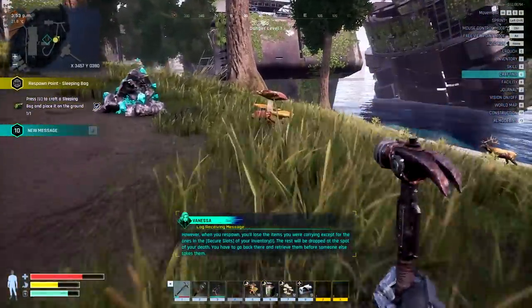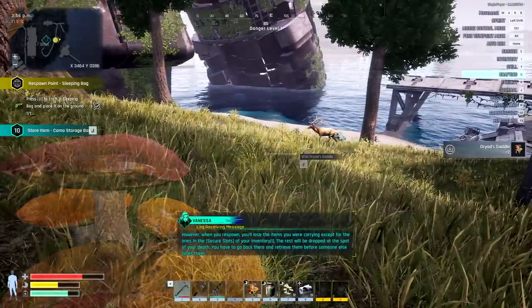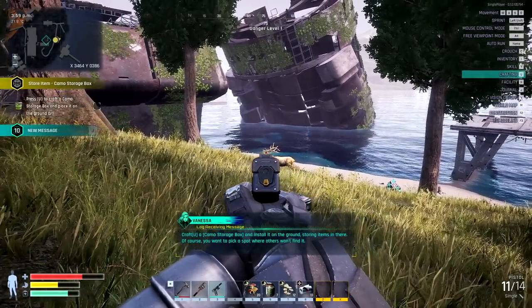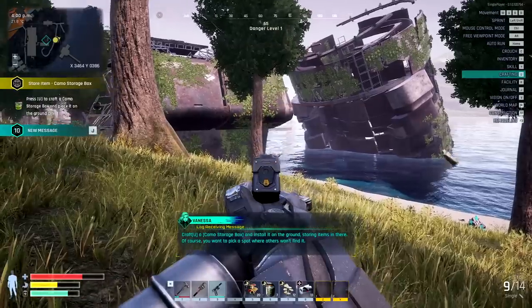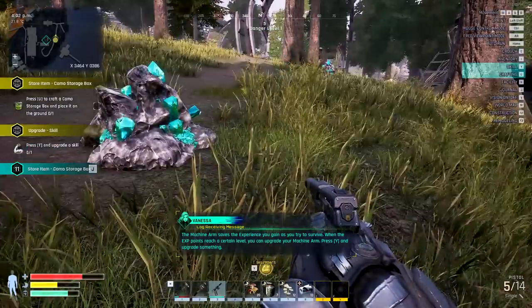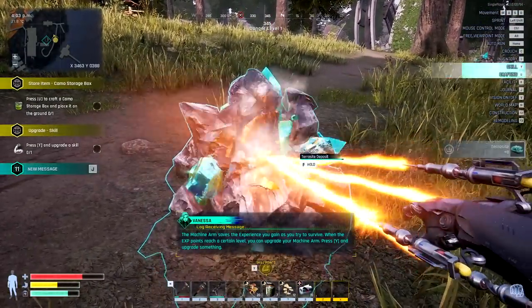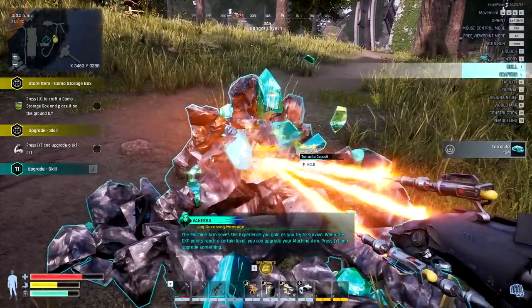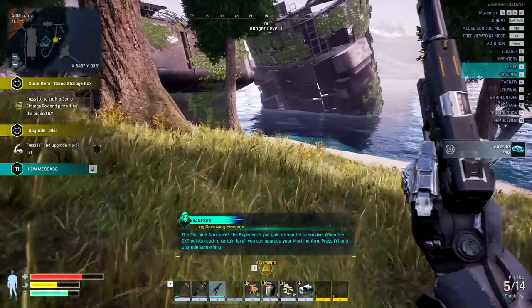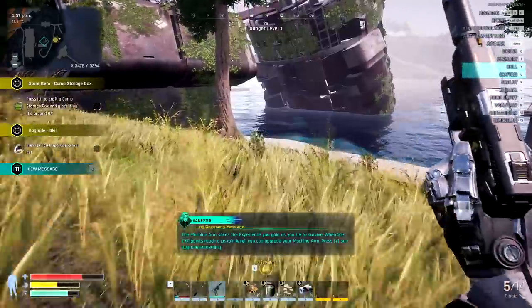Craft a camo storage box and install it on the ground after storing items in there. The machine arm saves the experience you gain as you try to survive. When the experience points reach a certain level, you can upgrade your machine arm. Press the skill key and upgrade something.